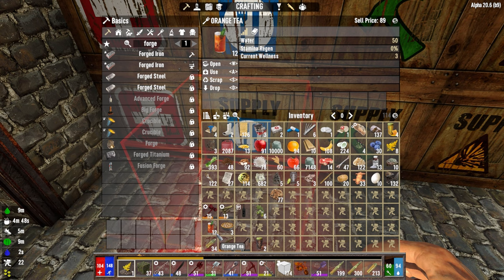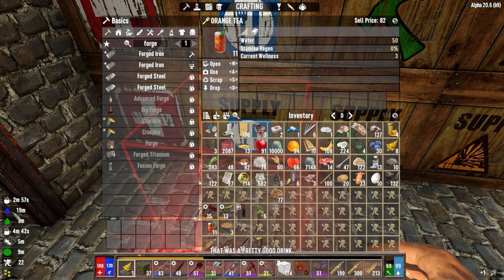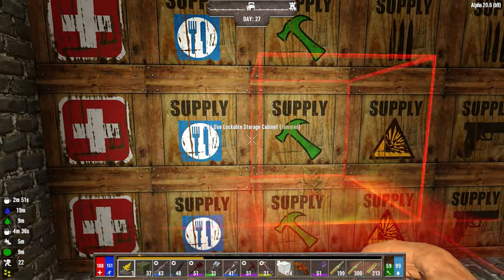That's going to wear off in three seconds, so I can now run another one. My wellness went up by two. Now I have to wait 19 minutes. The bigger the boost, the longer it's going to take. But that's how you get your HP to go up.